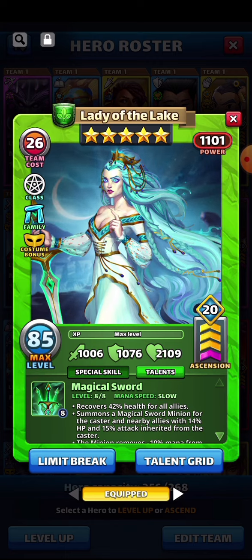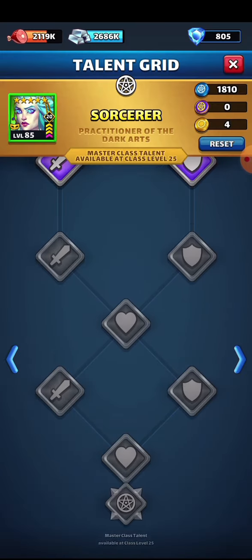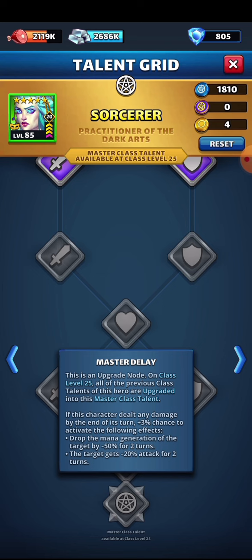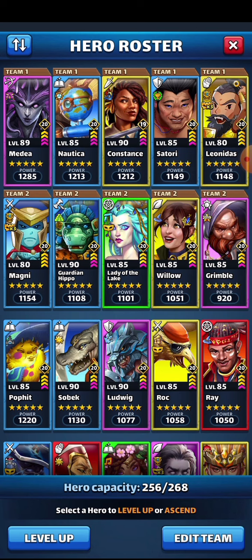Lady of the Lake has the delay talent: a 15% chance to drop the mana generation of the target by 50% for two turns. It's decent on defense but you really won't notice it on offense. If you unlock the master delay, it's an extra 3% chance, going to 18% total, and the target also gets negative 20 attack for two turns. Overall it's not a great talent — not a fan.